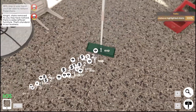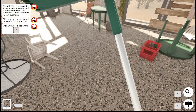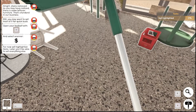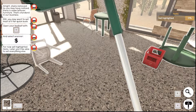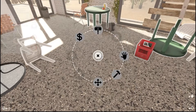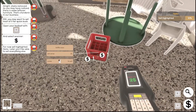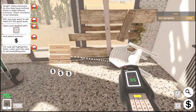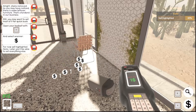Stains removed! The tutorial says: 'As you may have noticed, there are some leftover furniture items — standard in our business. You may want to sell most of it for a quick buck. Open your tool belt with X and select the scanner. Sell the highlighted items — later you'll be able to sell everything else.' So it wants us to sell the bottle case, table, and chairs.